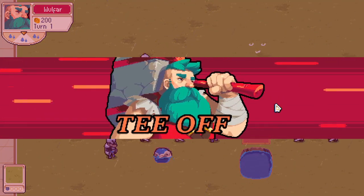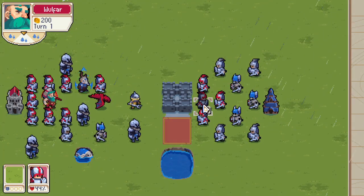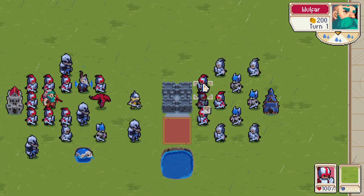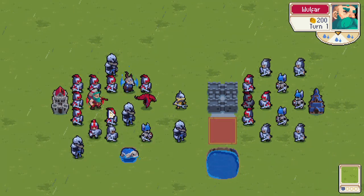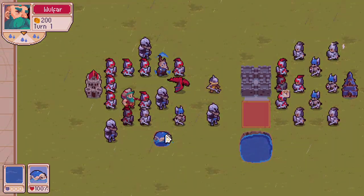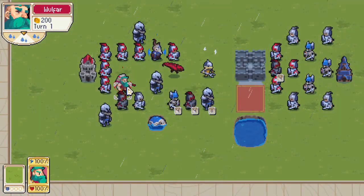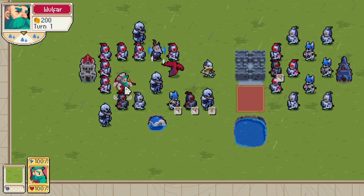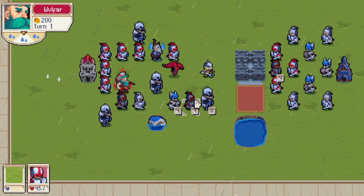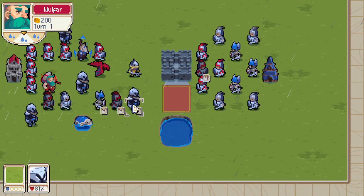What happens if I golf one of my own units? If I hit my own unit with my great big golf club, I'm going to do about 45% of my commander's damage to that unit. However, when it lands, it won't hurt any of my other units. But what if I golf it into enemy territory — say, between these two guys here? When it lands, it will do 45% of my commander's damage to those units. The commander does a lot more damage to swords than to giants, so the sword takes more damage. The unit I golf also takes damage even if it's mine, but the units it lands near do not take damage if they're mine — only enemy units.